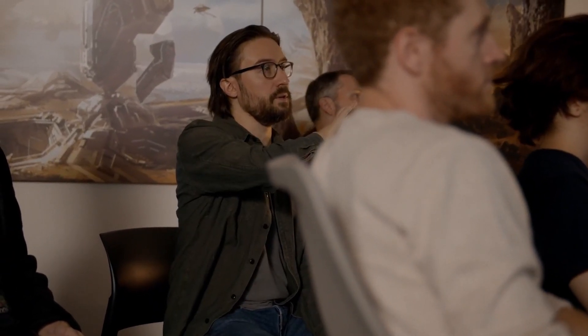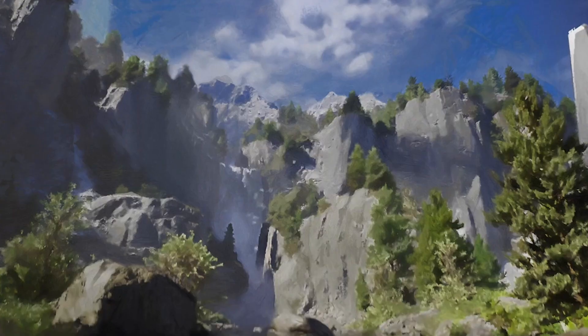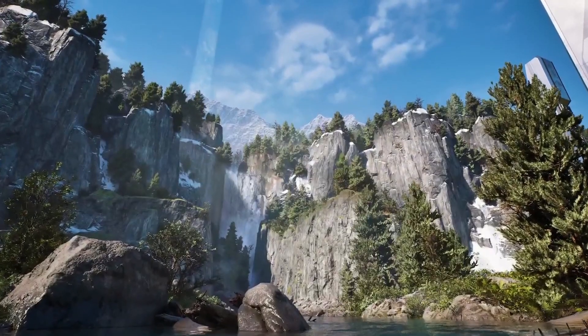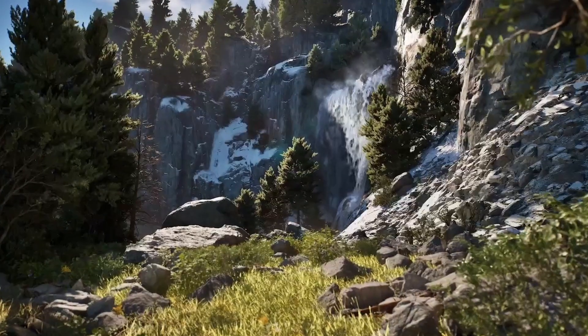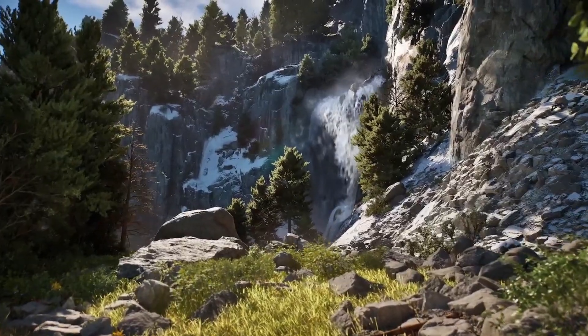Once Project Foundry had been approved, we took the entire creative team and ideated on three locations: something old, something new, and something really alien. We had the Pacific Northwest, which is sort of traditional Halo biome. We were trying to shove as much foliage in there as humanly possible to make it really feel like you're on a hike in the Cascades.